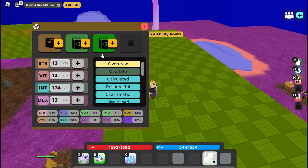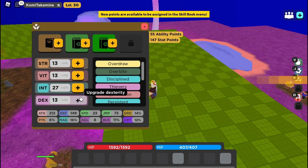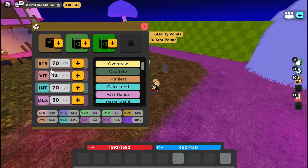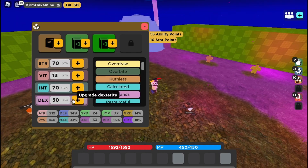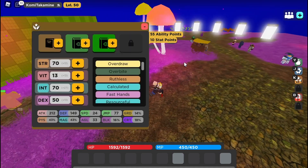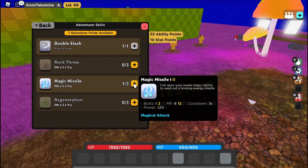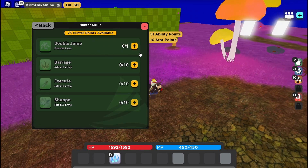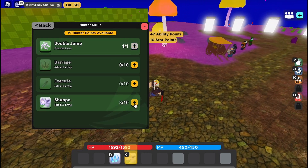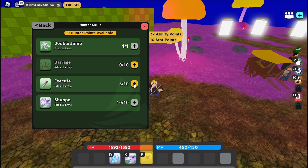Also, I forgot to mention: when you're using the optimal 70 STR, 50 DEX build — for the Adventure Book, get Double Slash and max Magic Missile. For the Hunter Book, get Double Jump. I recommend maxing out Shampoo, and you can get max Execute too, but I like Execute better. I keep going back and forth.